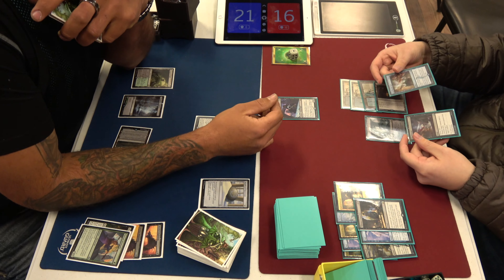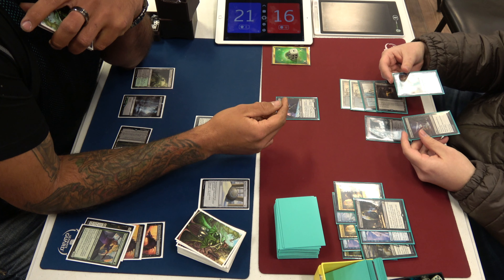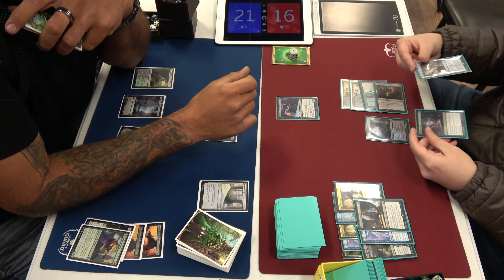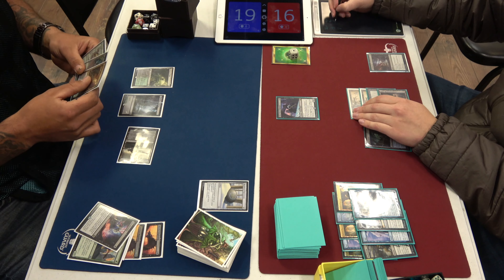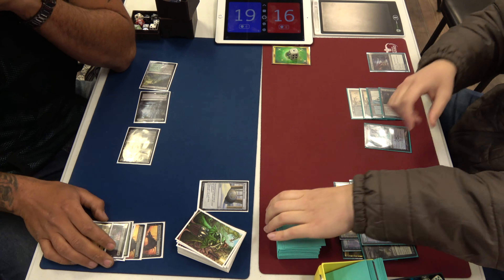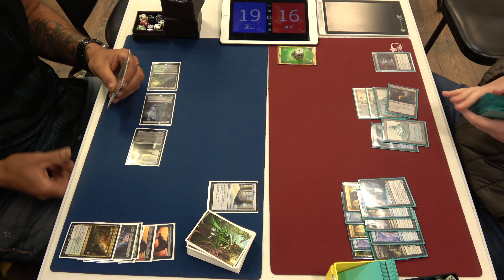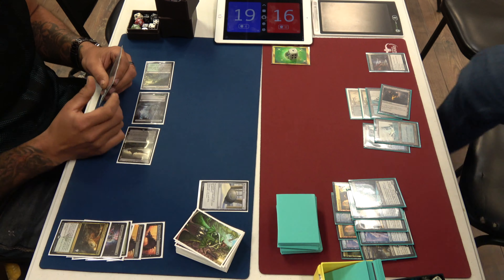Here comes the Thoughtseize out of Jake. You get Jake and I'm talking about Heartless Act. I think he was thinking about playing a creature — Jake will just find an answer and another card. I think it's a better play for sure. So now you've got a Heartless Act versus Jake — he's got two in hand. He drew fewer lands, so that's how he's got cards. Sometimes that's how you win games.